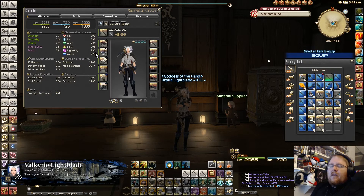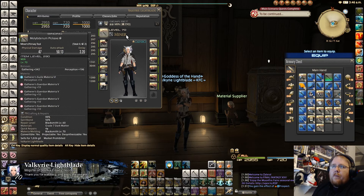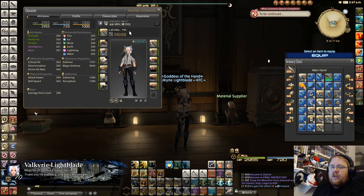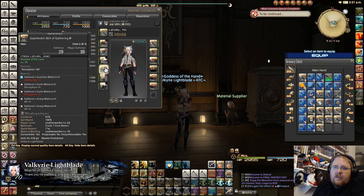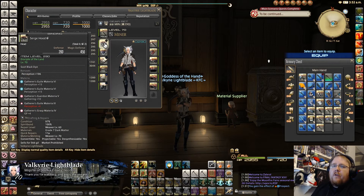Now we're going to look at the left side of the gear. This is going to be a little easier because you're not using as many grade fives — you'll be able to start using grade fours and grade threes. Once you get the weapon and offhand done, those are the two hardest, and it's less frustrating after that. For the helm, each item has two open slots except for the belt. We use two grade six perceptions and a grade five gathering.